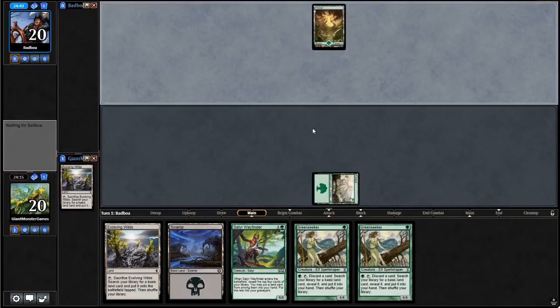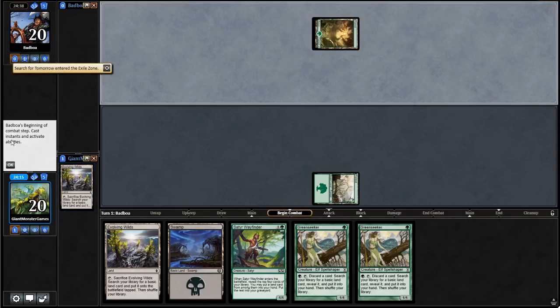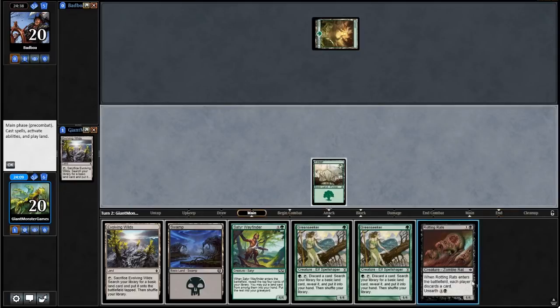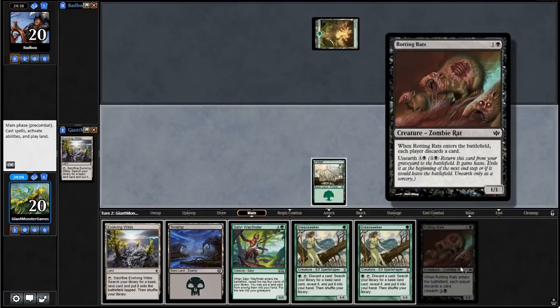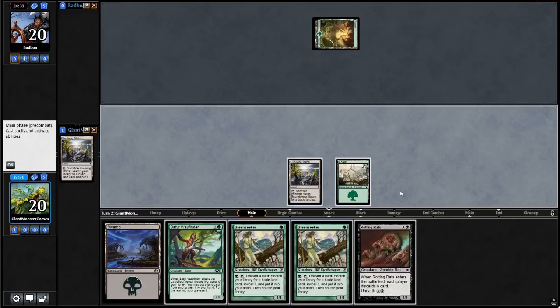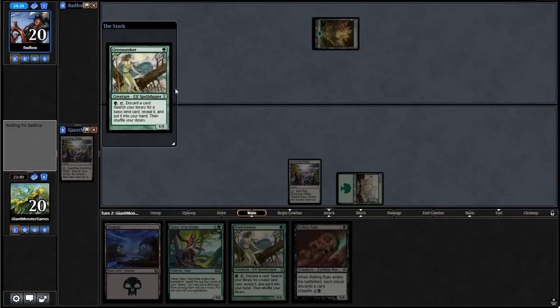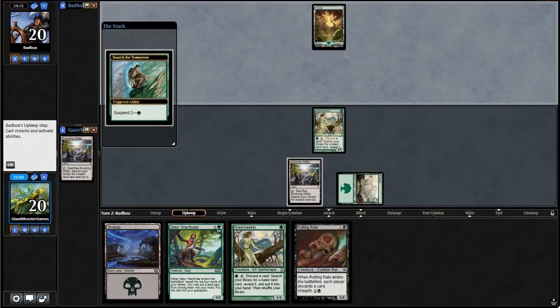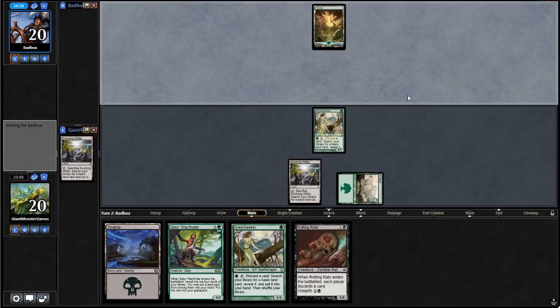We're also going to be pairing up these two mechanics. Our opponent is playing some kind of ramp deck — Search for Tomorrow. We want to start Dredging stuff now. The best plan of action is going to be Evolving Wilds into Green Seeker, because we can use Green Seeker to pitch stuff — specifically Rotting Rats, or hopefully a Dredge creature — into the graveyard, and then Dredge it at the beginning of our next turn.